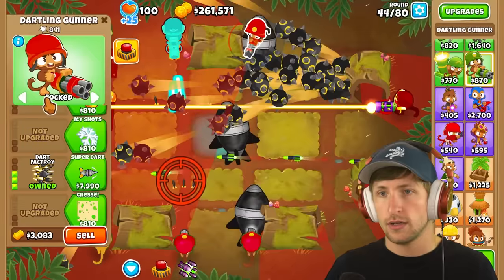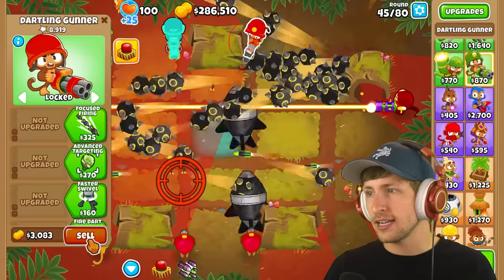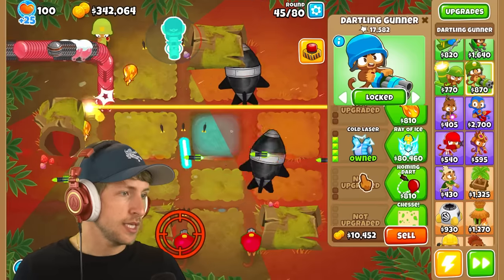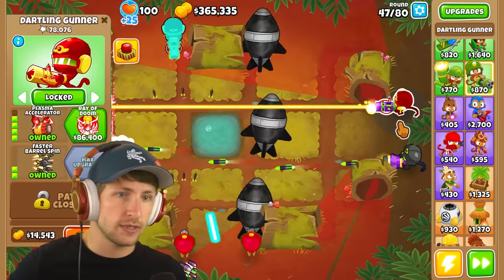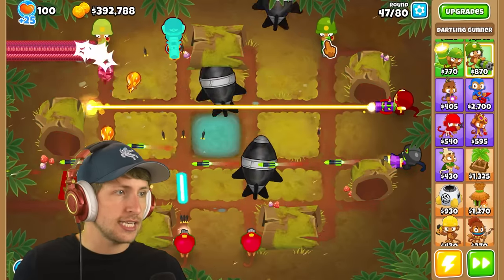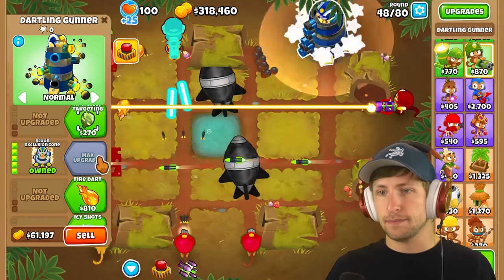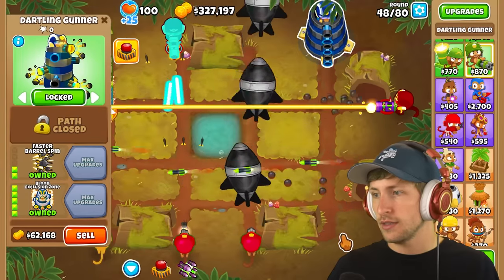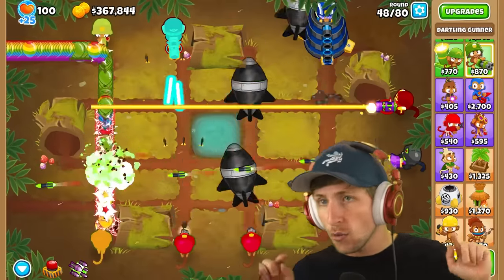Holy cow! Okay, but this one you can't lock in place, and it's really annoying because there are so many projectiles, so we'll just leave that for later. We have three hundred thousand dollars — I just realized. We have the cold laser, and we haven't gotten a cross path on that. Let's just get faster barrel spin on all of them since it's just a safe option. Let's put MAD down over here, and this one can be balloon exclusion zone, locked in place here.